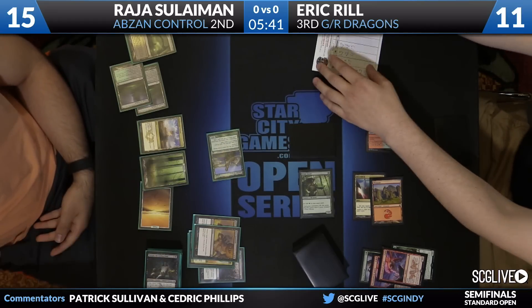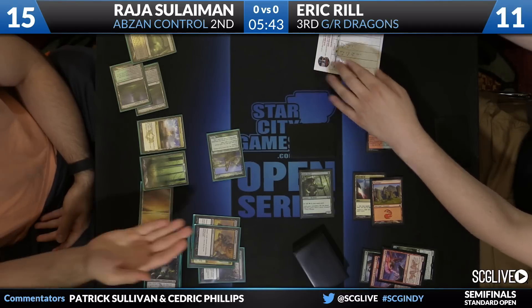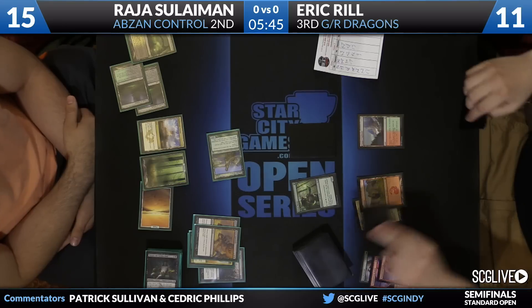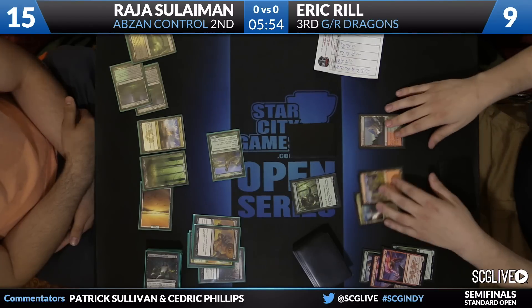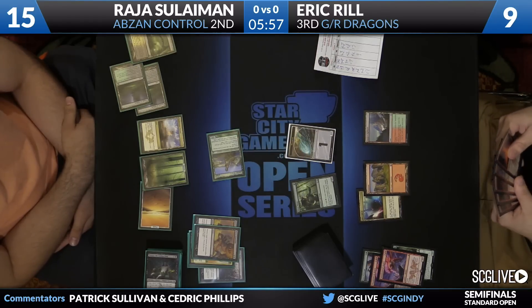There's Hero's Downfall. This allows Sullivan to attack. Pass the turn back. Reel draws a card. Reel's in the market for at least one more land, you have to imagine. Now, this is a little awkward for Raja to be taking the attacking position, but his hand is sort of forced.